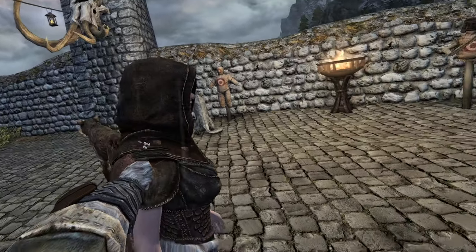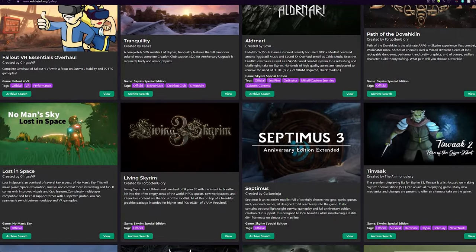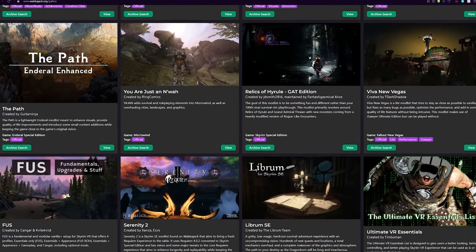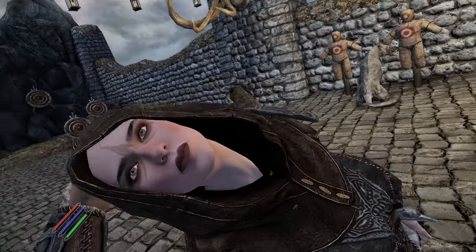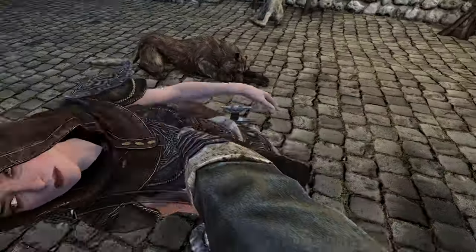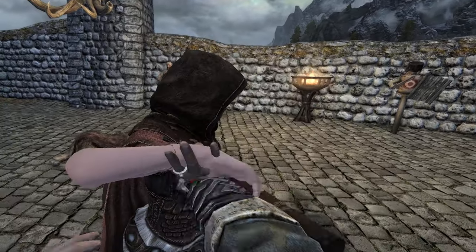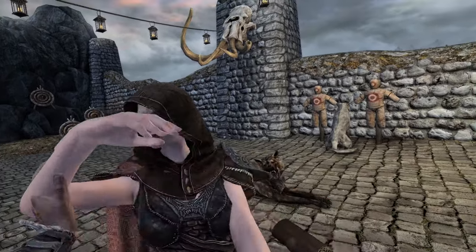The Wabbajack installer can be used for a plethora of games, not just the topic at hand. Games like Fallout 4 VR, Morrowind, The Witcher 3, Enderal, and more are supported with this automated installer, and it works fairly well. But in this case, we're using it for Skyrim VR. The installed mod lists use the Mod Organizer 2 mod manager. To install a mod list, it's actually rather simple. Each mod list has a readme file to guide you through a successful installation. You're even able to make your own list if you wish to, but I don't have the time nor the patience for it.